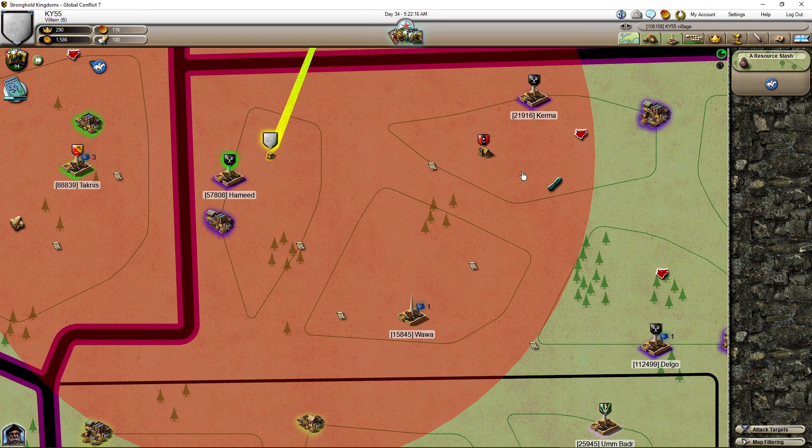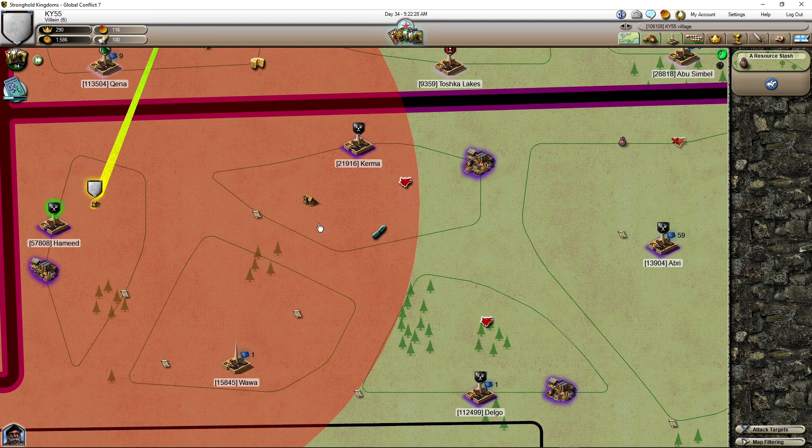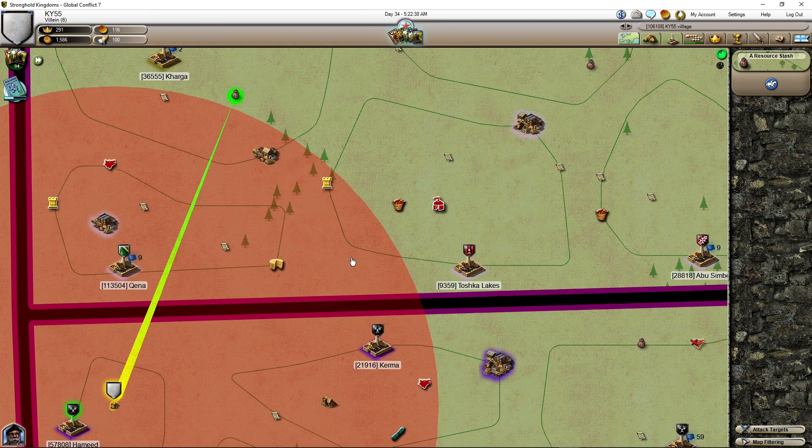Auto-scouting doesn't go all the time — it goes maybe every four or five hours automatically. So if you see it sent two times after an hour or a minute, then the player is online.